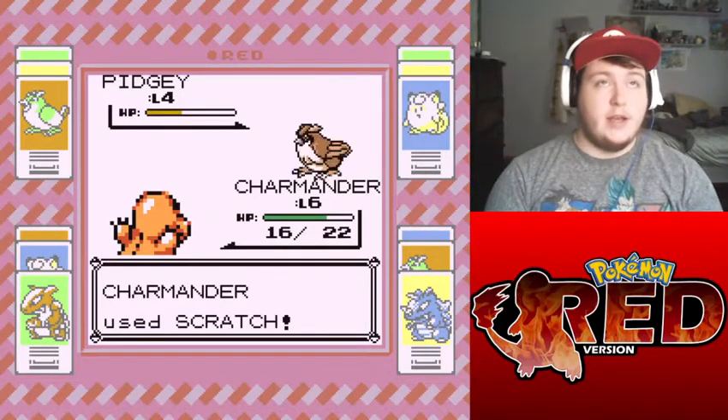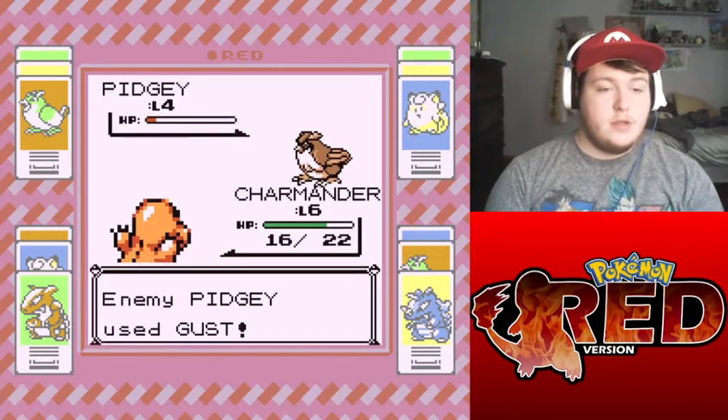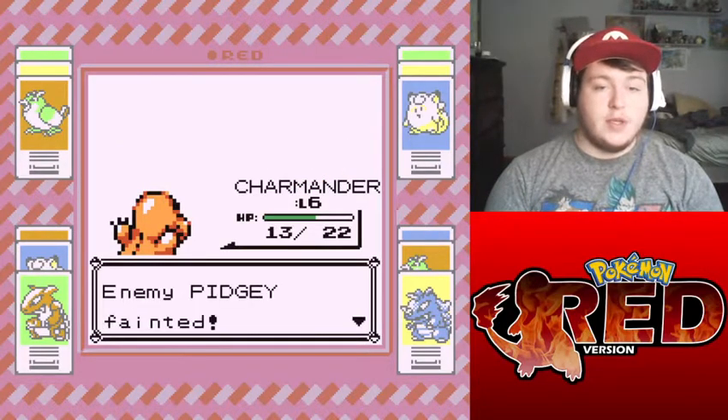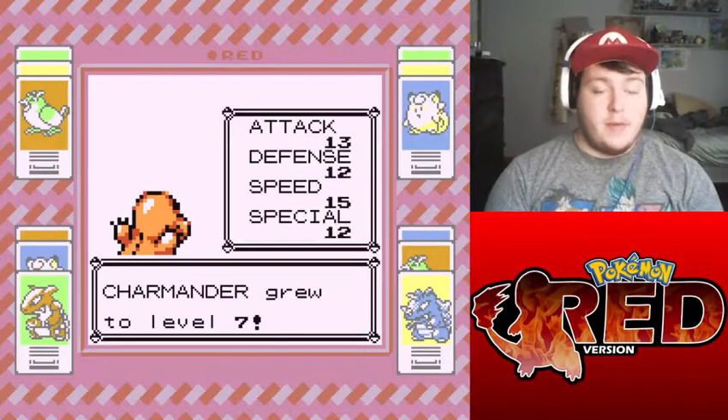Yes, because Ilex Forest is in the second generation. I gotta try not to forget that Gust is a Normal type in this one — it's not a Flying type — so I have to remember that.